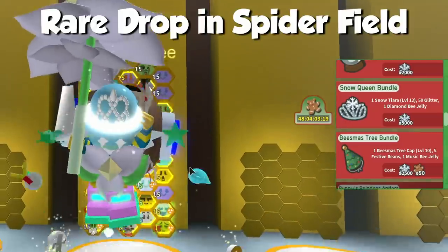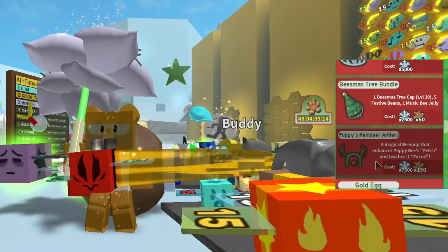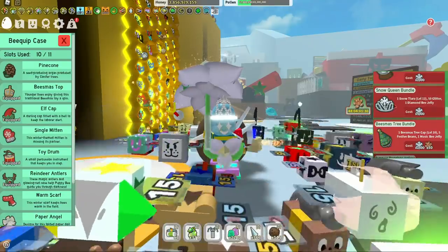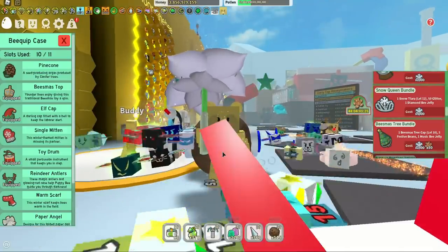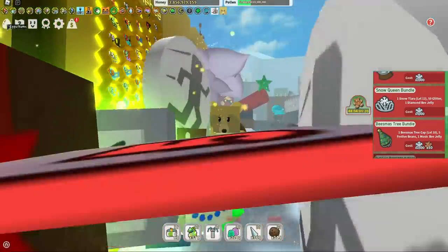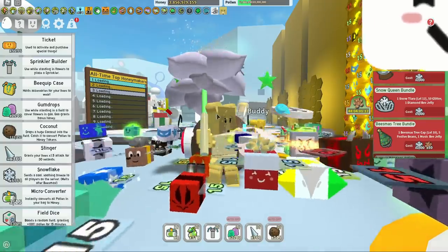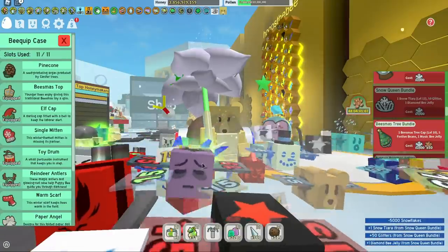Most other things you can get as drops, but I haven't seen the business tree. The snow tiara is a level 12 bee equip, and you get 50 glitters and one diamond bee jelly — not a bad bee to have. I'm going to spend 5,000 snowflakes because I've been grinding. Hoops the Bee put out the ultimate snowflake guide, and now I'm farming snow bears — 6,500 snowflakes easy. Let's buy this bundle — boom, there it is.